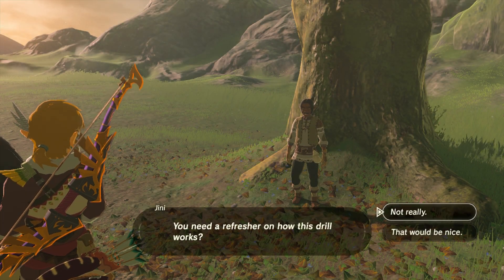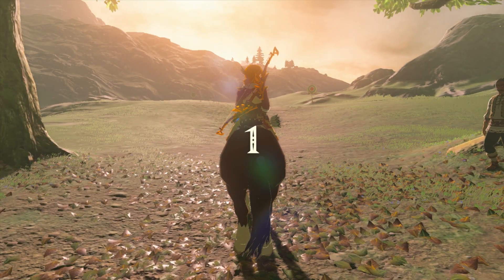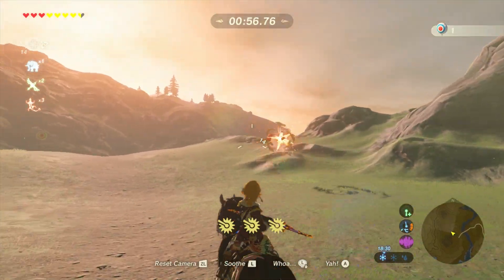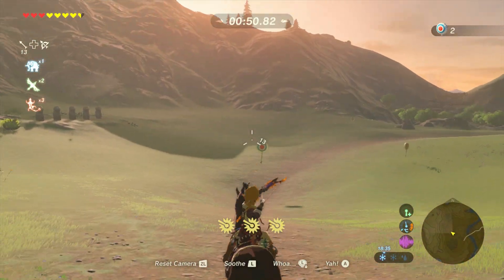Hey guys, what is up? Gladly here. Today we're going to try to crush the mounted archery minigame in Breath of the Wild. The objective of this minigame is to ride your horse through a short course while shooting down all the targets on the way. There are 25 targets in total and depending on how many you get, you get a prize.